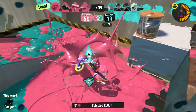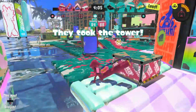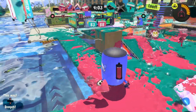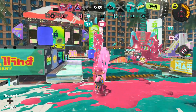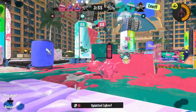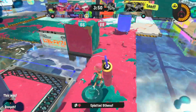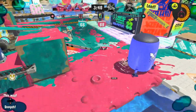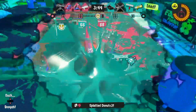For Splat Zones, it's a great stalling tool, keeping a quarter of the zone your color. In Clam Blitz, it frees up all pressure when dunking on the opponent's basket. Situationally, you can place it on the edge of the battle to make more use of the beacon part. Before you move on, if you've made it this far, please roll down to that subscription button — it really helps me out a ton.